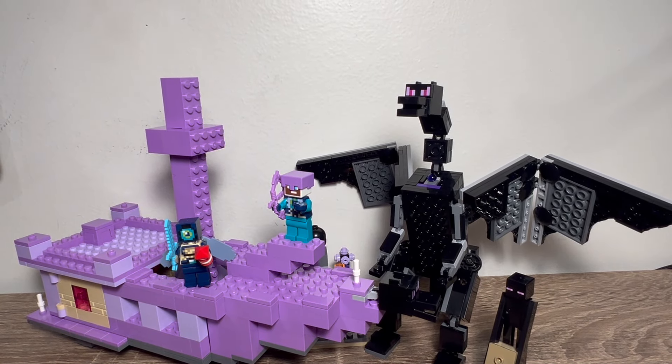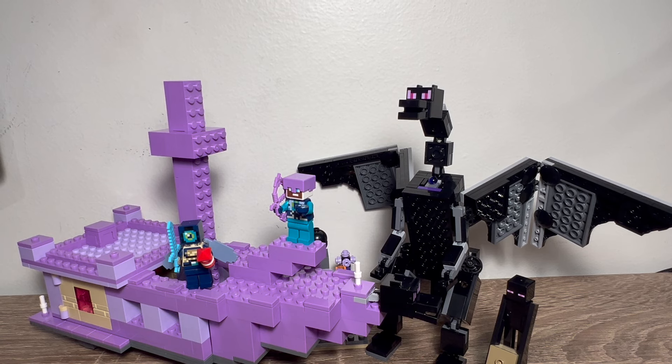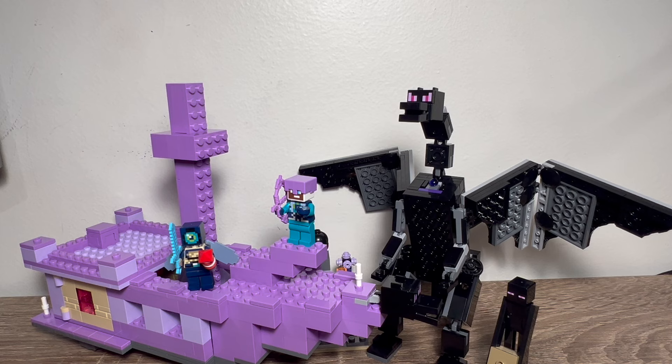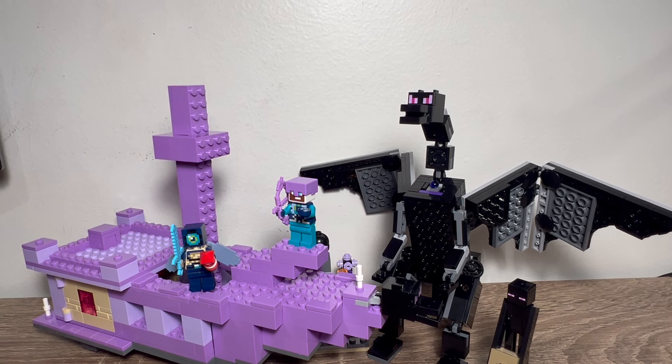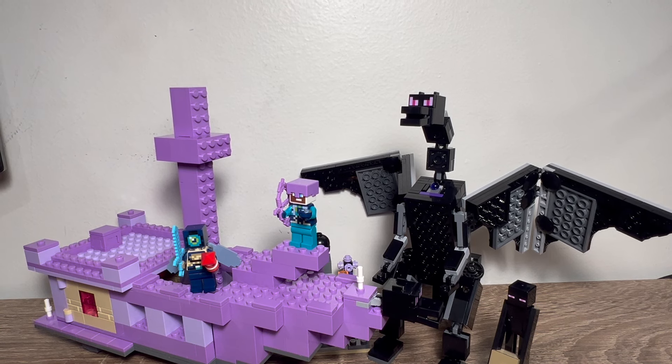Red Brick Productions here with another LEGO video, and today I have the flagship set of the wave, the LEGO Minecraft Ender Dragon and the End Ship Set. The set number is 21264. It has 657 pieces, two minifigures, and three mobs, including the Ender Dragon and the ship.